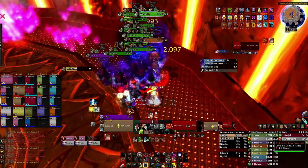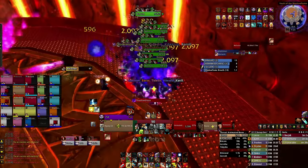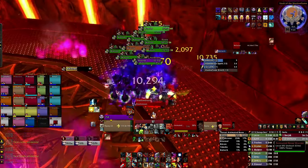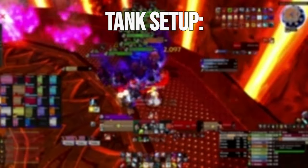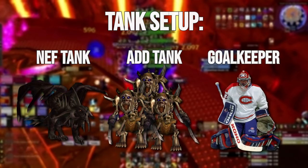In this first section, we'll be going over the encounter for 25-man, but even if you're only interested in tanking in 10-man, stick around for this portion as we'll be going over the boss mechanics and some tricks to make the add tanking a lot easier. In 25-man, the easiest strategy is to run with 3 tanks: 1 Nefarian tank, 1 add tank, and 1 goalkeeper.